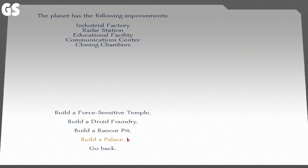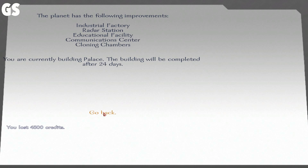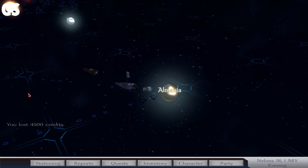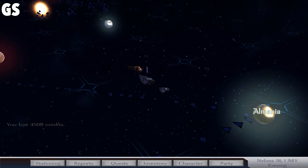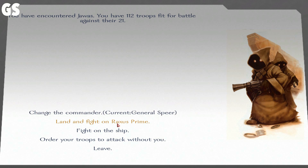9,000 credits. That will allow us to build the thing over here at Almania — I don't know why this planet's name is so hard to pronounce. Almania. Managed Planet. The only thing I will actually need out of these four that would be of any use — the Force Sensitive Temple would be useful, but we'll do the palace, basically. And now let's go after these pirates — these Jawas. The Jawas will not live. Let's fight on the ship.